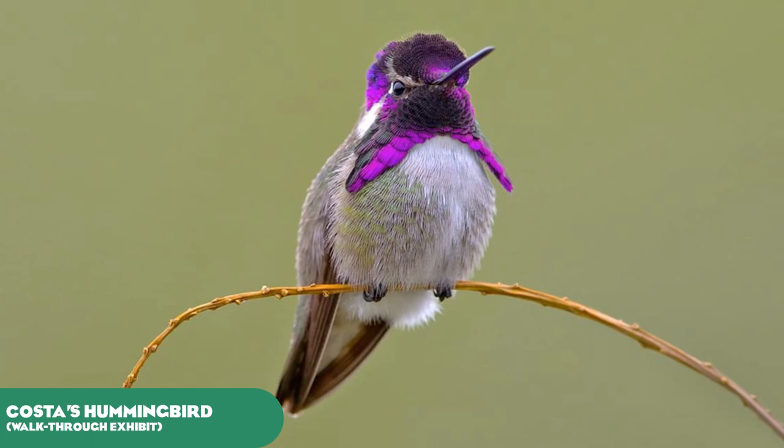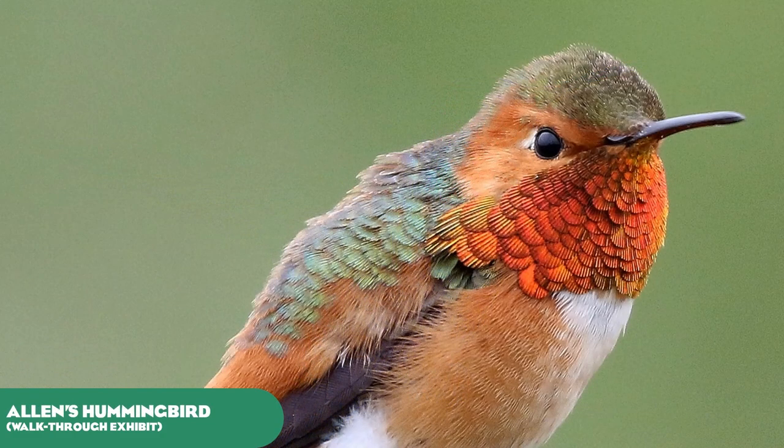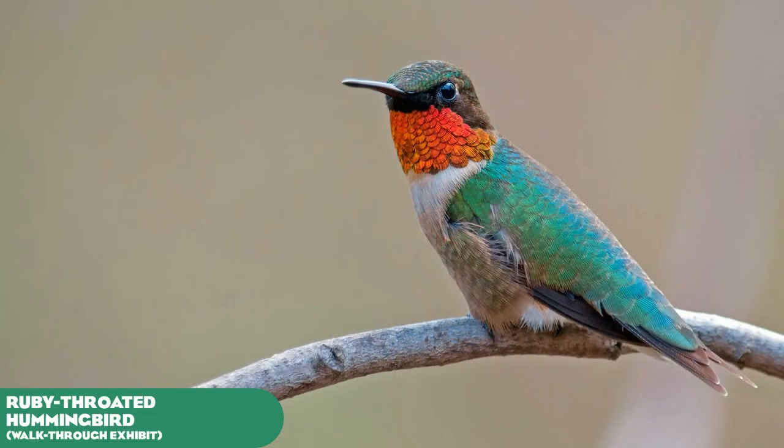For the Deluxe Edition, we've got five different species of hummingbirds for the walkthrough exhibit: the Costa's Hummingbird, the Anna's Hummingbird, the Allen's Hummingbird, the Honduran Emerald, and the Ruby-throated Hummingbird. All of which would be great in a walkthrough exhibit setting, as they fly so fast it would be hard to keep tracking them in habitats. It would be great to see hummingbirds added to Planet Zoo as a great ambient species in walkthrough exhibits.